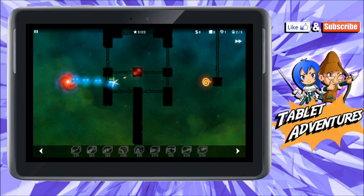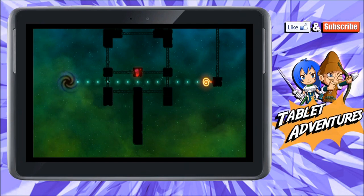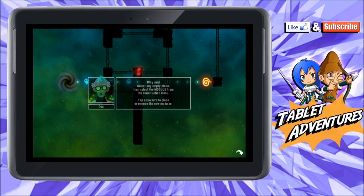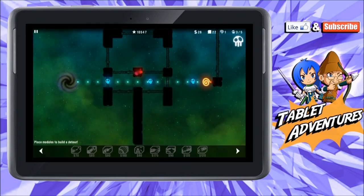There's too many! Well, we can handle it because our gun is upgraded — just one gun though, because they're coming really slowly. The game quips: 'This is why the buddy system gets you killed.' Aliens are pressing through again and we're told to build a detour so they stay in range longer.